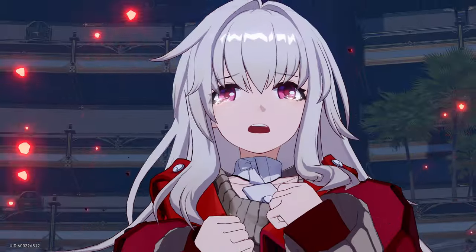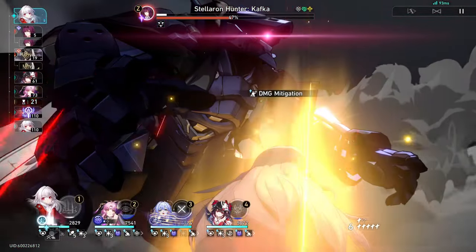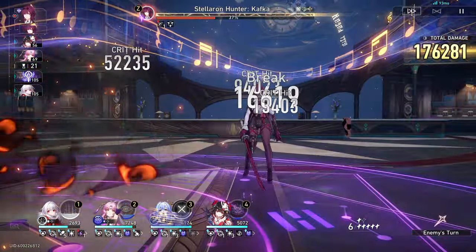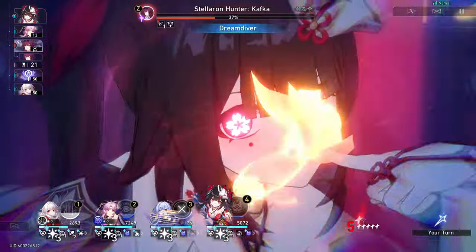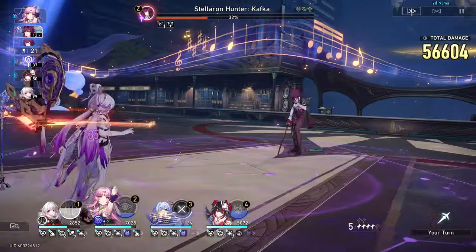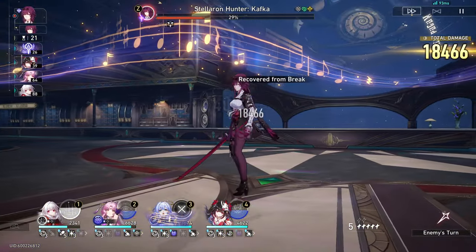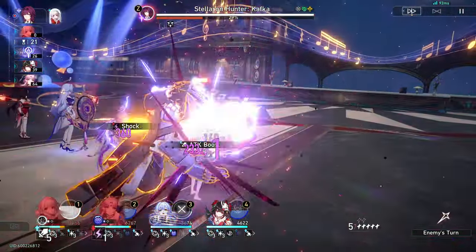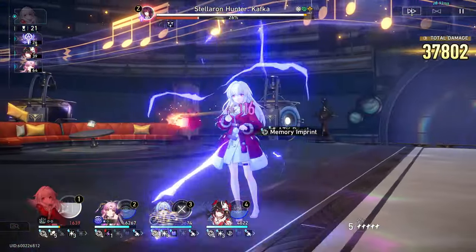In 1.1, I pulled for Silver Wolf because I really like her design and I wanted to make a mono quantum team in the future. Weakness implanting seemed like a great future-proof mechanic as well. Some people said that she loses value as you pull for more characters, but I don't think that's entirely true — she's extremely versatile and fits in any team: mono quantum, Acheron, Super Break, etc. And for Luocha, I skipped because I also just didn't care about him.